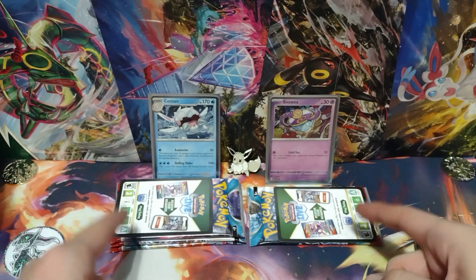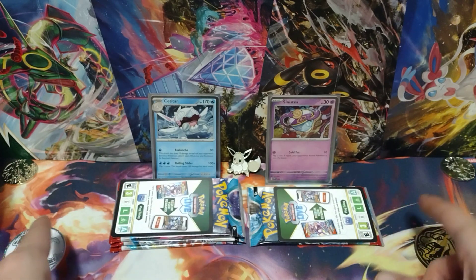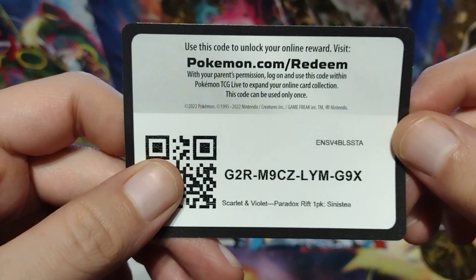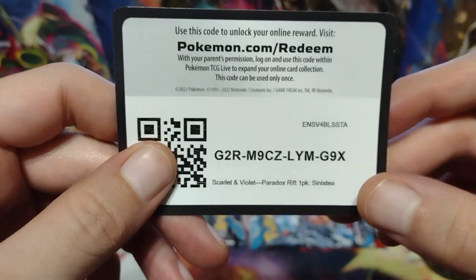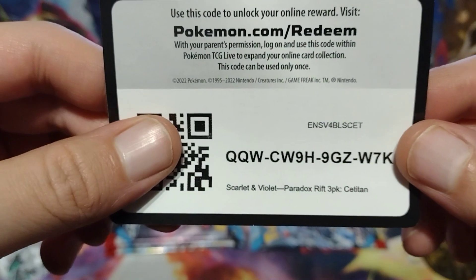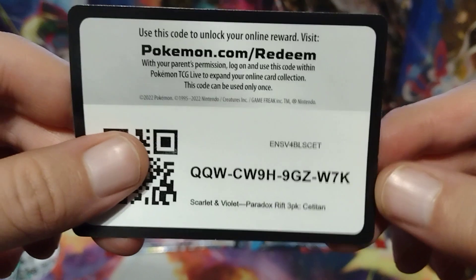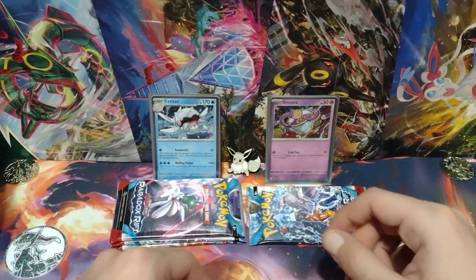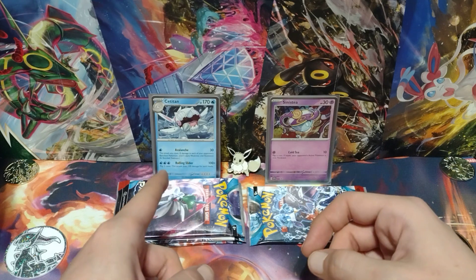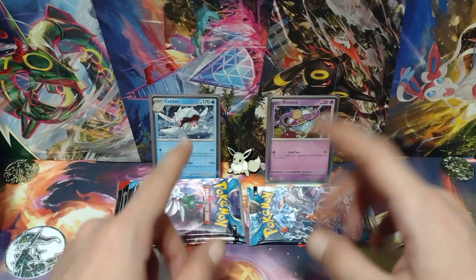And I'm back everybody. This is everything you get inside the Checklane Blister and the Triple Pack Blister, except for Raiden and Eevee and the coins are here for good luck. Here's the code card for the Paradox Rift Sinistee Checklane Blister. And the code card for the Triple Pack Satitan Checklane Blister — they're focused. This was slightly left side heavy in the back, same thing with that one, and the front is actually really centered in both cards.